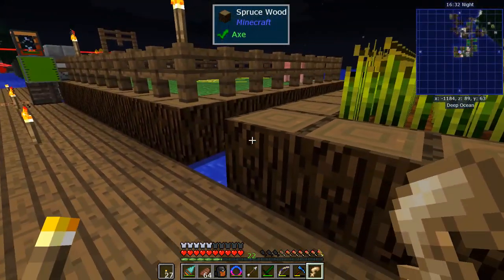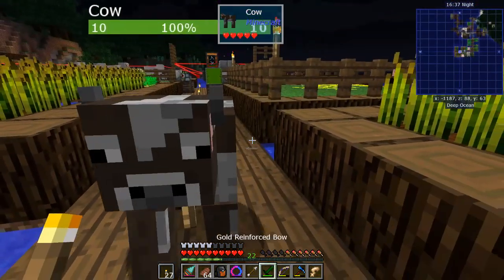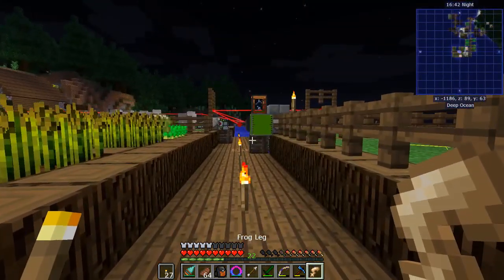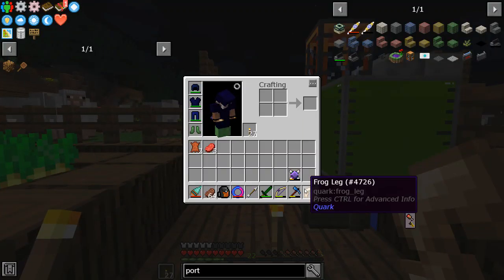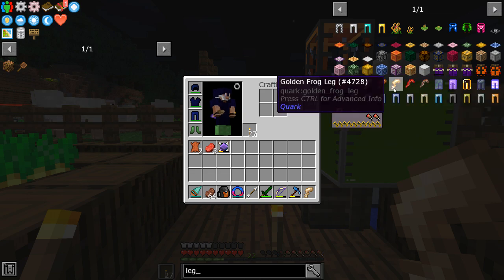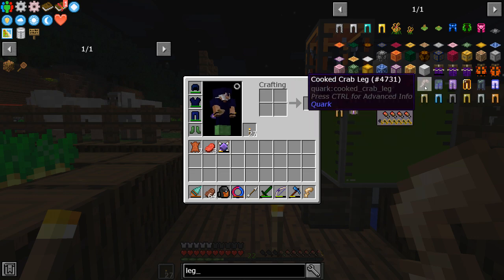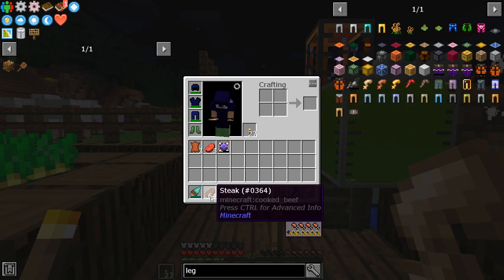Hey everybody, 47 Mark 4 here, back with another episode of FTB's Academy. I found a frog - I don't know what's going on with that, it just popped into my inventory. Kill frogs, get legs. Cooked frog's legs, golden frog's legs - look at the saturation! We could kill the crabs and get a lot of food - that's pretty good food.